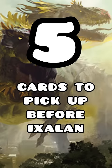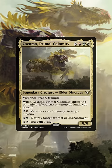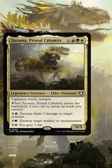Here are 5 cards you're going to want to pick up before the new Ixalan set drops. Zacama — this dino's down to $278, and as one of the staples of dinosaur decks, you definitely want to pick her up. She's very flexible and can do a lot.